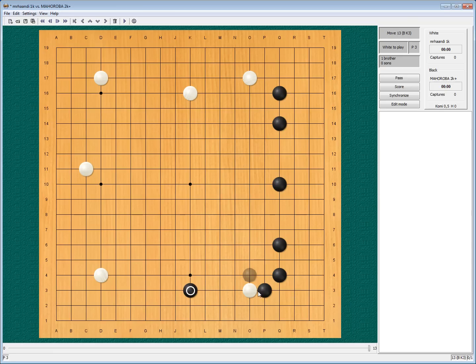He can start a large-scale attack on only one stone. I'll still consider giving that stone up and treating it as a corner residual game for later. So we have something like this, and from here my framework seems larger than his, so I will continue building that. He plays near his thickness, removing the residual game — that's a nice idea. So if I now extend again, I will be pincered, and again I will have a weak group and he's building territory. I did not like that very much.